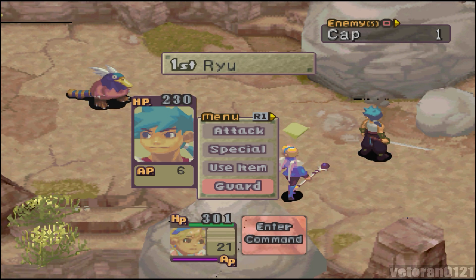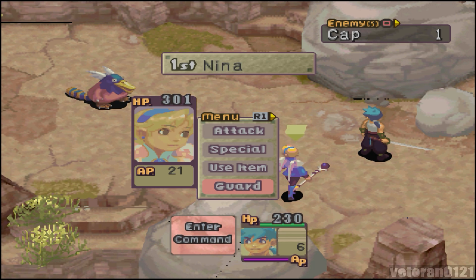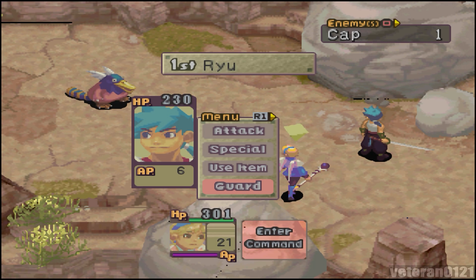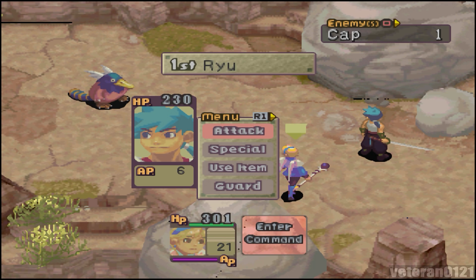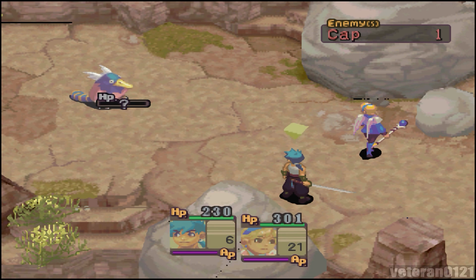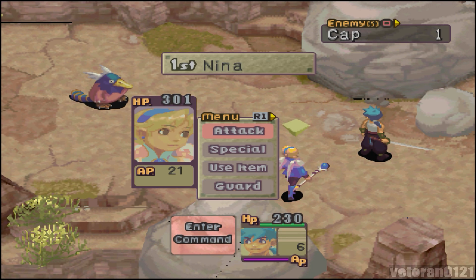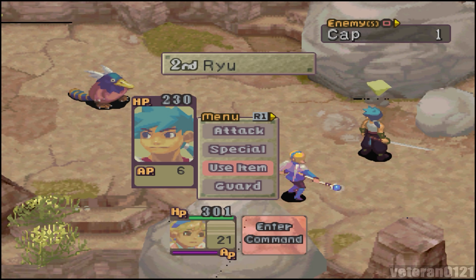And if you want Ryu to go before Nina, you can use the D-pad to move left or right between characters. You can actually have Ryu go before Nina even though Nina has higher agility than Ryu — I can have Ryu go first. This will factor into doing combos later on. But yeah, I want Nina to attack and Ryu to guard.